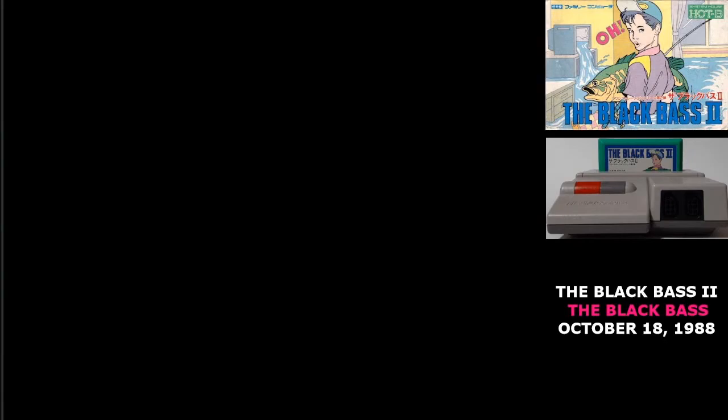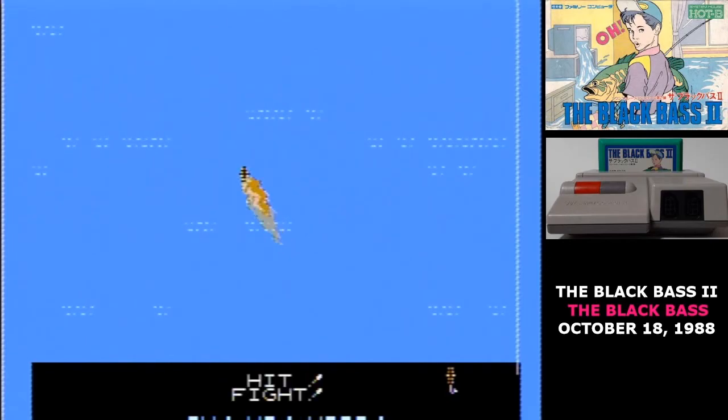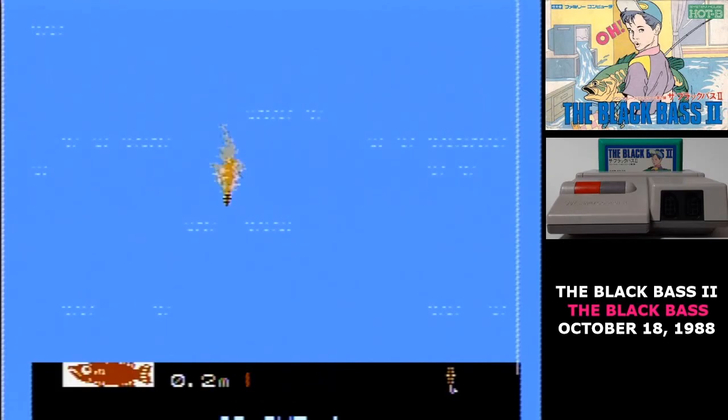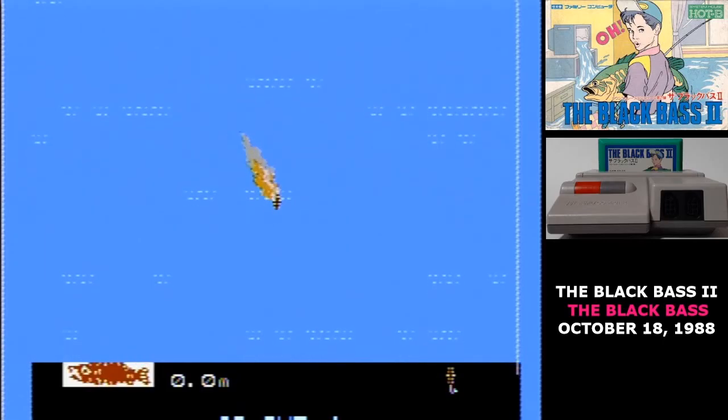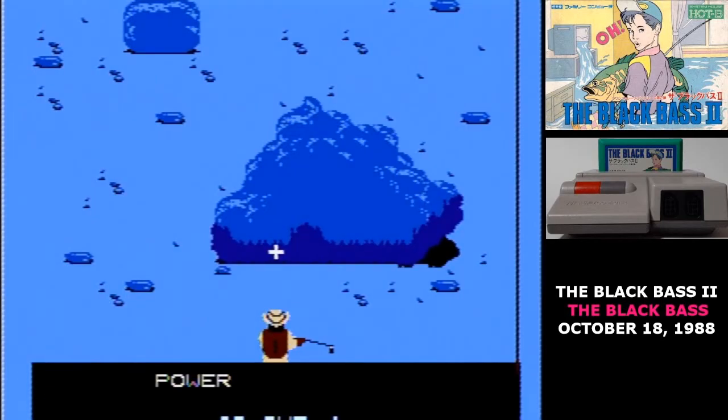On the first lake, I found that the first type of bait was good for the small fish and the last type of bait was good for the large fish. You maneuver around the lake to pick out your fishing spot, though you don't have control over what direction you're casting — wherever you stop, it's always consistent.